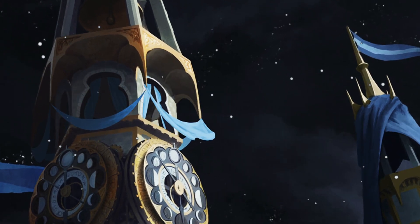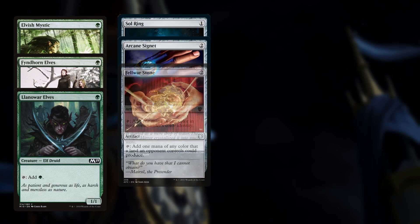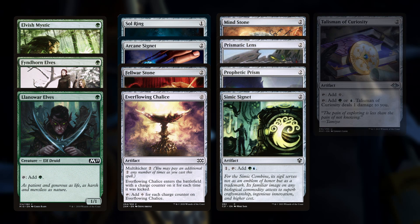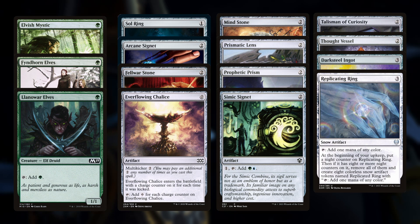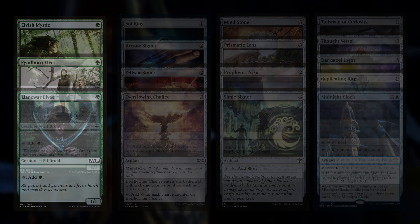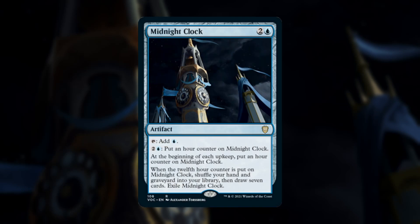This deck is full of mana creatures and artifacts to take full advantage of Kinnan's mana generating ability. In addition to the ones already mentioned, we're running Elvish Mystic, Fyndhorn Elves, Llanowar Elves, Sol Ring, Arcane Signet, Fellwar Stone, Everflowing Chalice, Mind Stone, Prismatic Lens, Prophetic Prism, Simic Signet, Talisman of Curiosity, Thought Vessel, Darksteel Ingot, Replicating Ring, and Midnight Clock. The one-drop mana dorks are great for an explosive turn two — play Kinnan with your lands, tap the elf who now taps for 2 mana to play a mana rock, then tap that mana rock which now taps for 2 mana to play another mana rock, and so on. Prophetic Prism draws a card when it comes into play, and instead of only filtering mana, Kinnan's ability lets you pay 1 to tap it and make 2 mana, like a signet. Midnight Clock can actually get 12 counters on it pretty quickly if the entire pod is still in the game, letting you use it for mana and then sacrifice it later to refresh your hand.